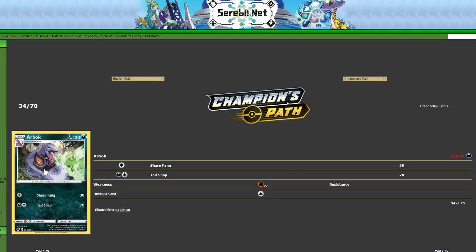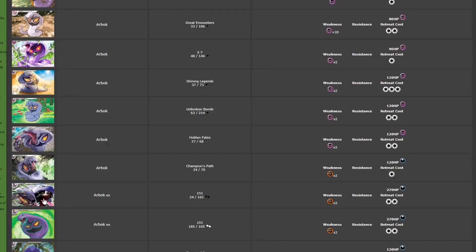And then we have the Arbok from Champion's Path by Nagi Miso. This one is super, super nice. I love how it's shooting out a green toxic blast or something like that. The background is really detailed — I like the leaves, I like the water flowing in the back. Arbok is kind of floating with a purple aura around it. The shading is super pronounced, and you get to see that Nagi Miso shading style where it's like etched lines.